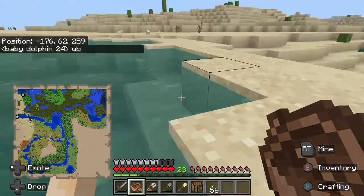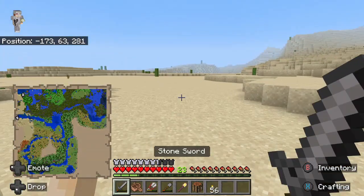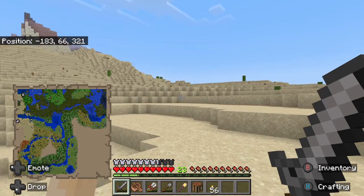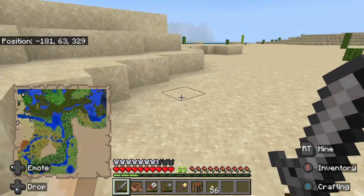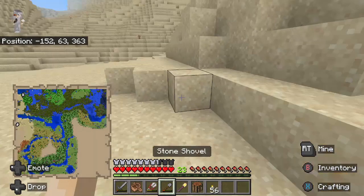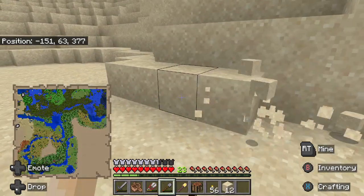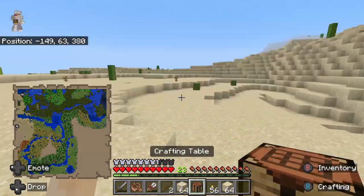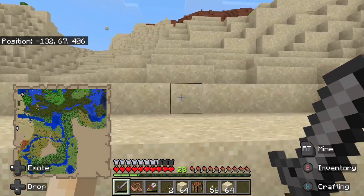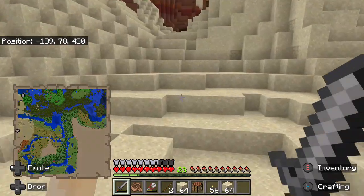Punchy boat — yeah, I don't have an axe. Find a nice little spot and just start filling up on sand. That looks like a good spot. And like that I got a bunch of sand. I want to go up here and check out the terracotta area and see what it looks like before I head back and smelt the sand.